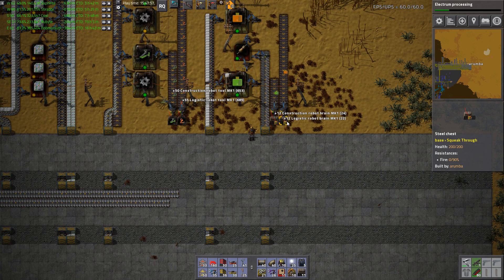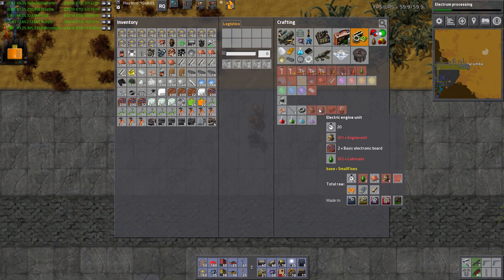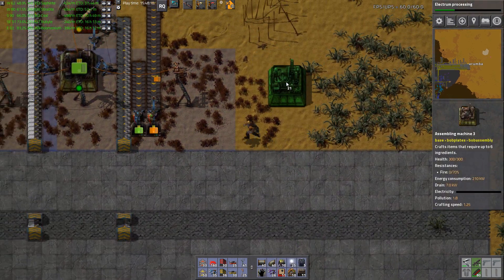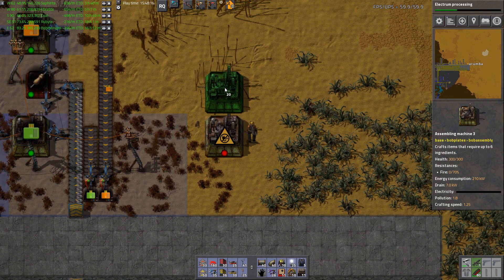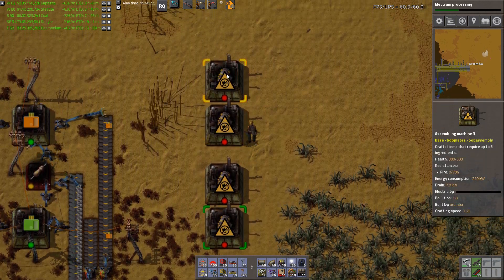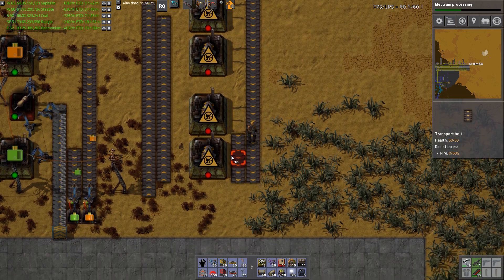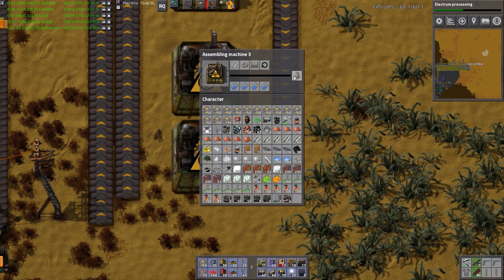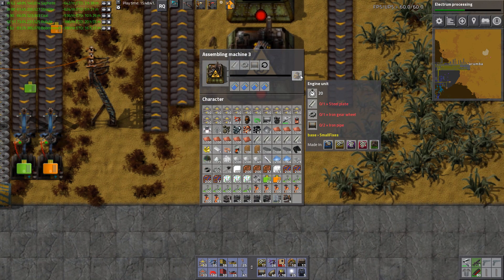Which is going to require lubricant, which I haven't made any of, and it is not on the bus in any way, shape or form. So this build out is fortunately quite simple. Let's do just four assemblers making regular engines - input side, output side. I don't have pipe on the bus, but we do have the other two ingredients. I'd have to run iron up to make it happen.